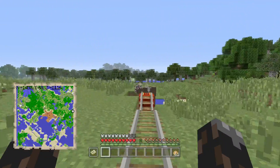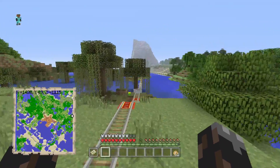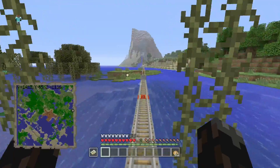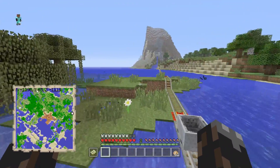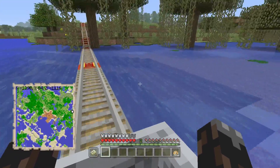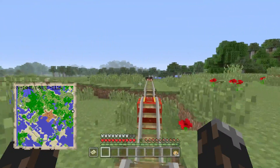Now, whenever you reach the mesa biome, you can totally go ahead and explore caves that are around the mesa biome. That's another awesome way to actually find a lot of gold. The other one is to explore the other parts.